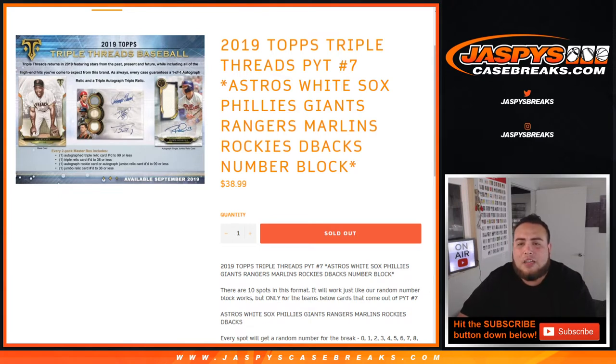This is a random number block break randomizer for the Astros, White Sox, Phillies, Giants, Rangers, Marlins, Rockies, and D-backs.